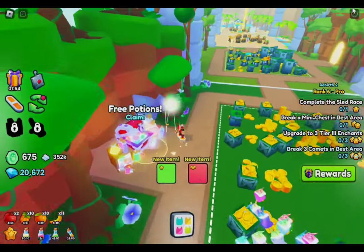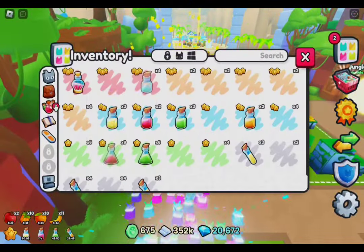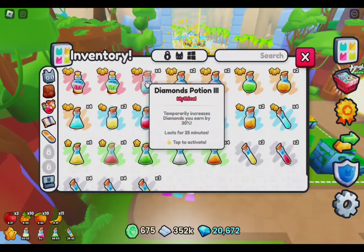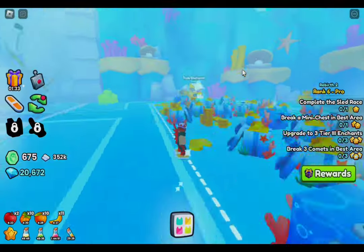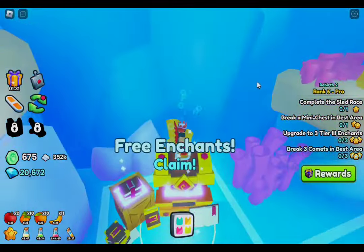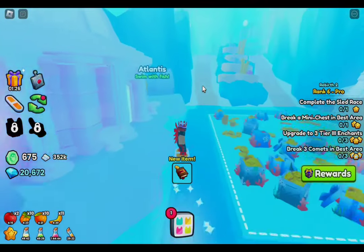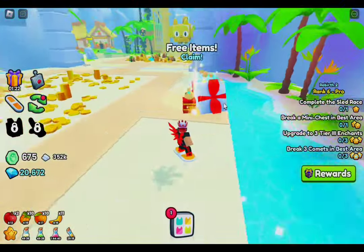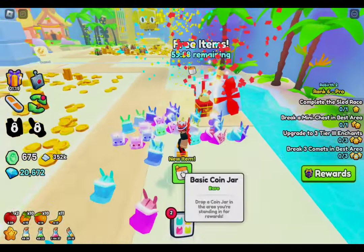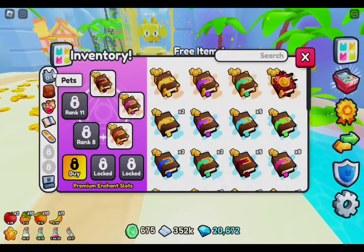You can claim gifts and stuff — pretty nice. I just got a mythical potion, and actually a lot of them, which is pretty good. I'm just collecting a lot of rewards right now because that's mostly what you need in this game. You need a lot of enchant potions because they really help your pets.